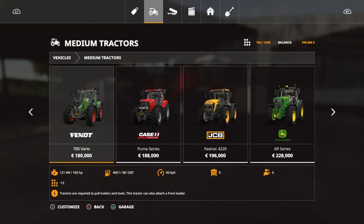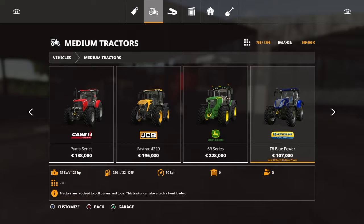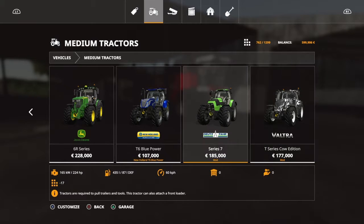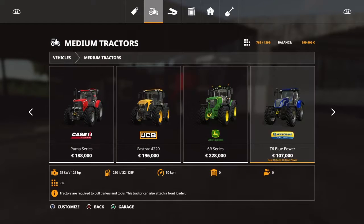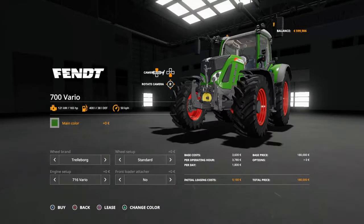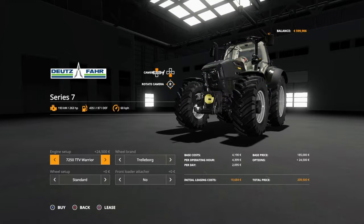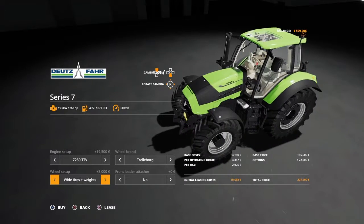What tractor should I get? There's the Fendt Puma Fasttrack, we already have the John Deere. Ooh, the T6 Blue Hundred Blue Power, or the Series Seven? How much horsepower can I get out of that — 263. Looks like we're going to go with the 263.